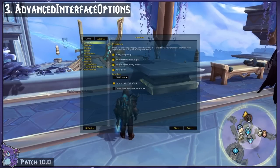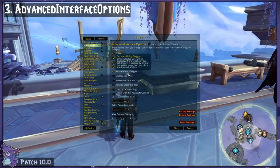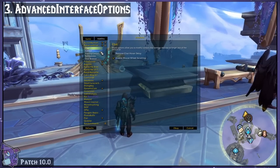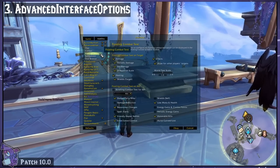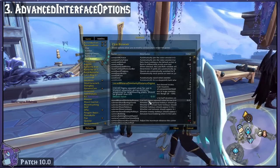Advanced Interface Options allows you to toggle a lot of things that you don't have options for in the base game, such as different chat options or floating combat text, and it even has complex stuff like CVars. I like to use it to check for Lua errors when I think my add-ons might be causing some issues.